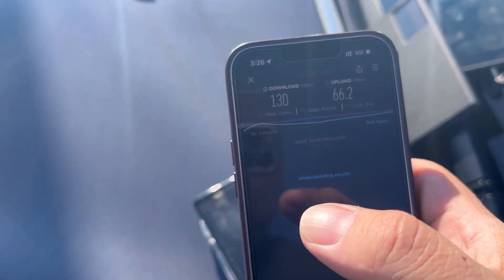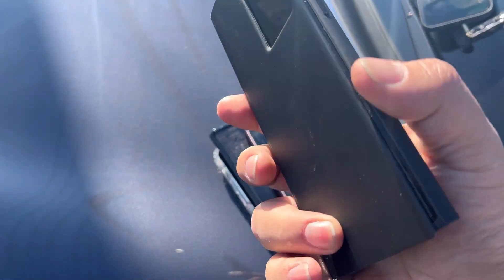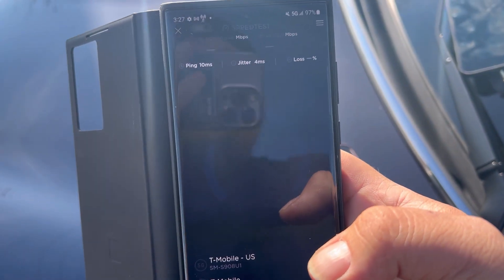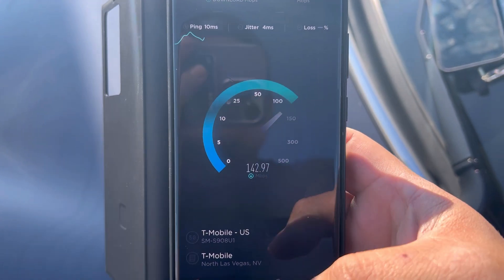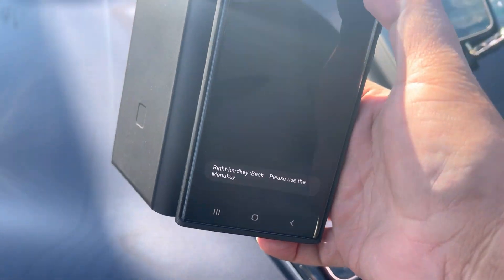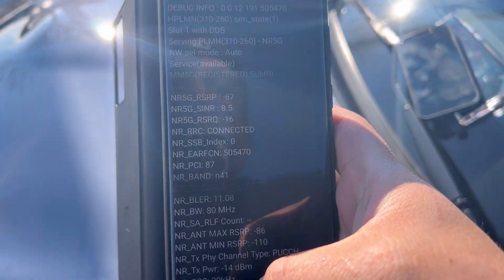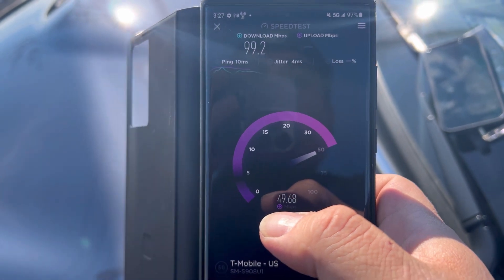66.2 on the upload. Let's grab the Galaxy variant of T-Mobile. 10 ping, 4 jitter. Let's see what the difference in spectrum is — n41 80 megahertz, and that's it, so it's on standalone. 99.2 on the down.